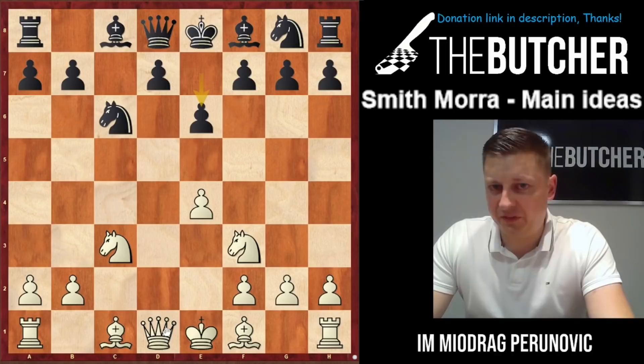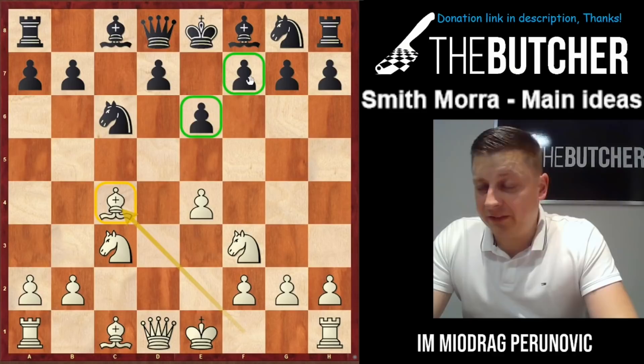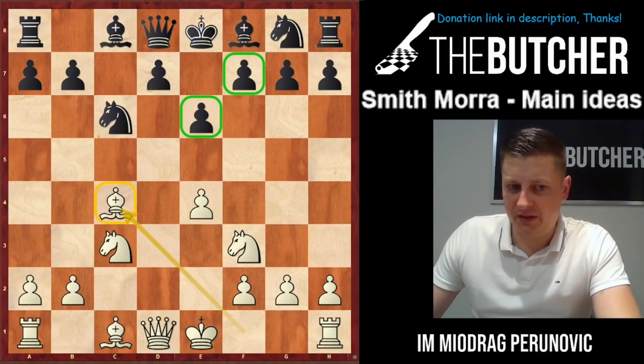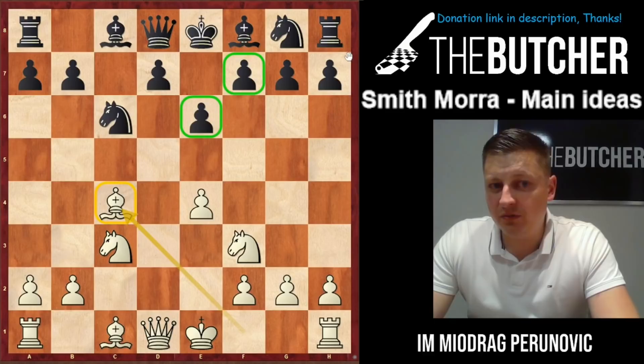After we play Bc4, this bishop is kind of blocked — it's hitting a wall. But unlike other openings where your bishop really stays weak for the rest of the game, here the truth is a little different. At some point we are ready to break this wall in a very unusual way — by sacrificing the knight on d5.